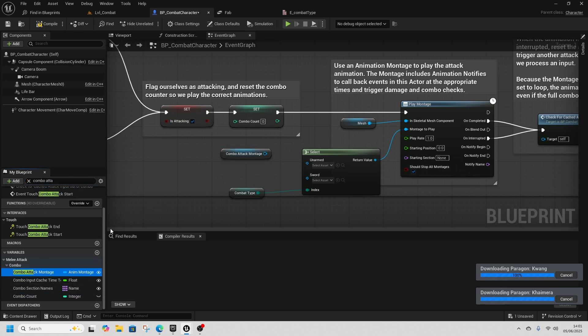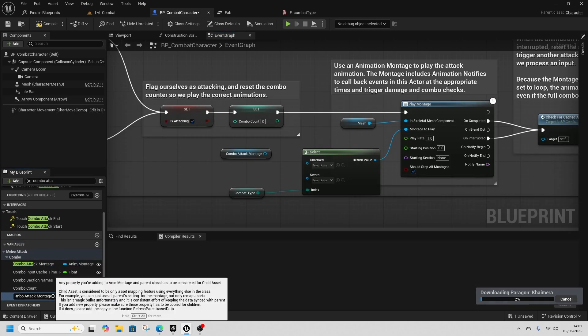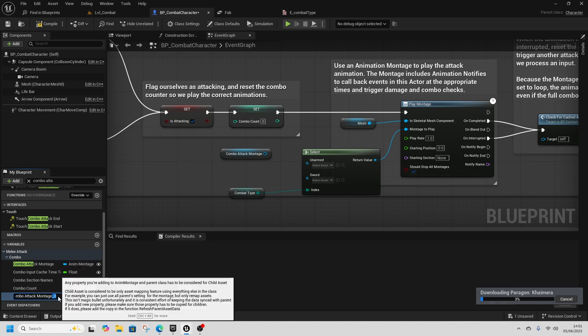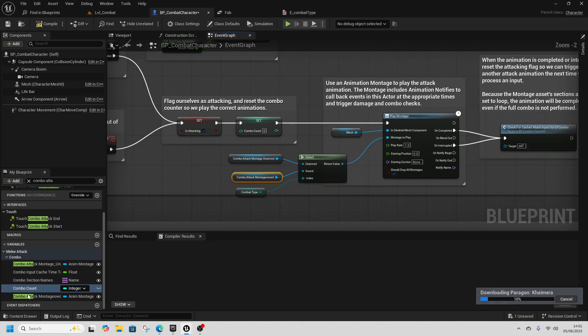Find the combo attack montage, then Ctrl+D to duplicate it. Rename the duplicate to Combo Attack Montage Sword, and rename the original to Combo Attack Montage Unarmed. Put the unarmed one into the Unarmed slot of the Select, and drag the sword one into the Sword slot.